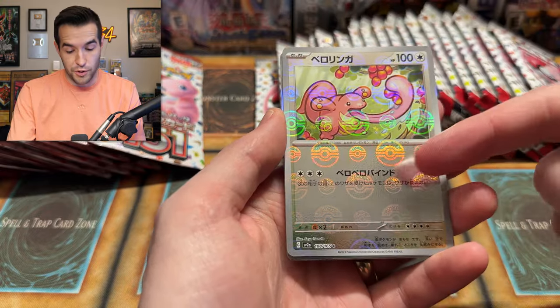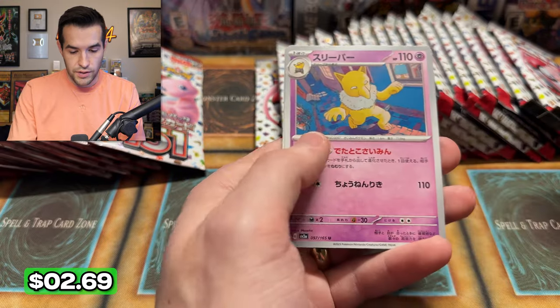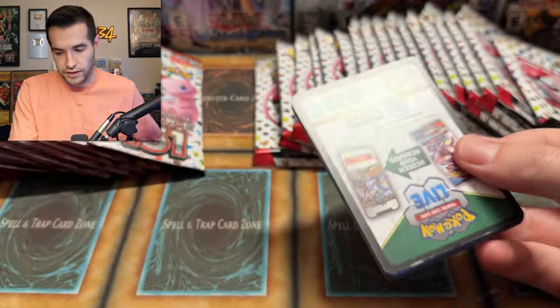We have a Lickitung. I do like this Pokeball one — I think that one's sick. There's an Aerodactyl — that is beautiful. And a Hypno. Cool stuff, but not anything huge yet. The Pikachu is probably pretty big, though — I actually don't know that for sure.